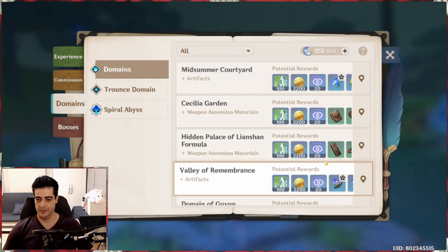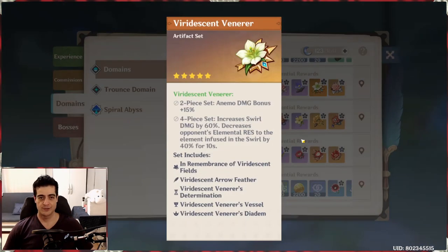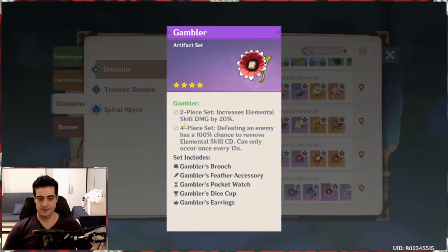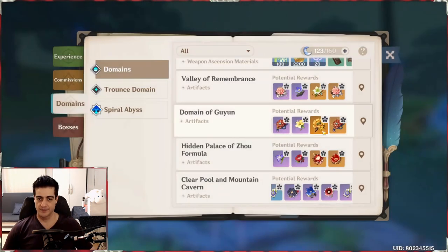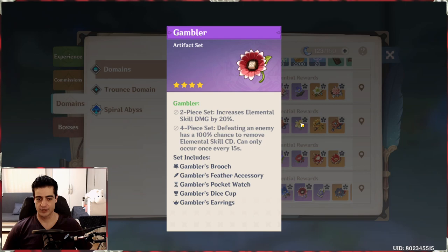For artifacts, you probably want the Viridescent Venerer set if you're going to invest heavily in her. The four-piece set gives Anemo bonus damage and — most importantly — increases her Swirl damage and decreases the elemental resistance of enemies that have a Swirl effect on them. The four-piece Viridescent Venerer is a huge bonus to your team's damage. Another option is the Gambler set, which increases elemental skill damage and resets that skill on kill. The downside is there's no five-star version of the Gambler set, so your stats will never be as good, and it's really only an option if you're trying to main DPS her.